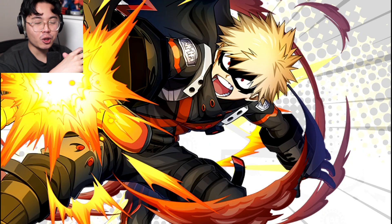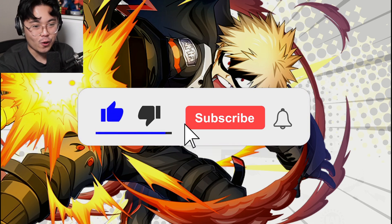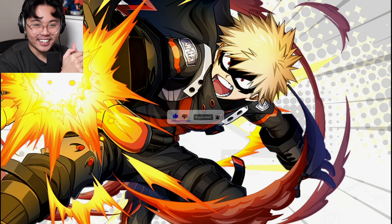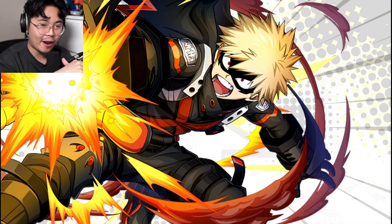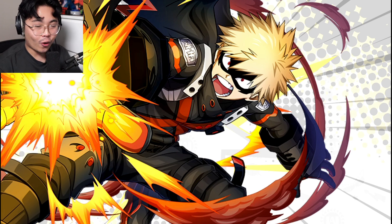After 300 summons on the World of Heroes mission banner, I finally pulled the Yuwa Bakugou. He's definitely one of the coolest characters in that banner, so I really wanted to get him knowing that he was a limited time character. I do not ever want to be shocked like that ever again. I feel bad for anybody that had to go all the way to pity to even pull one character.